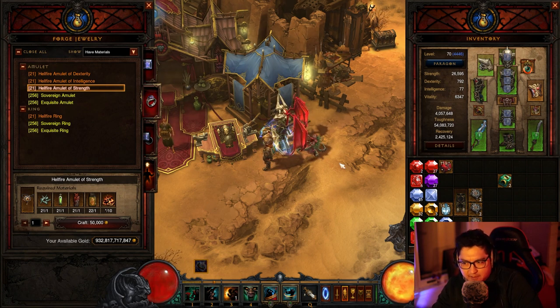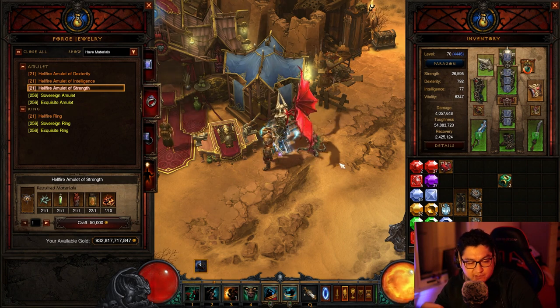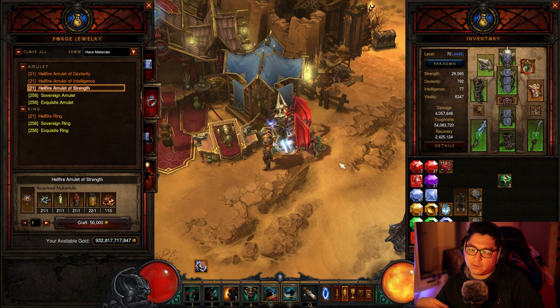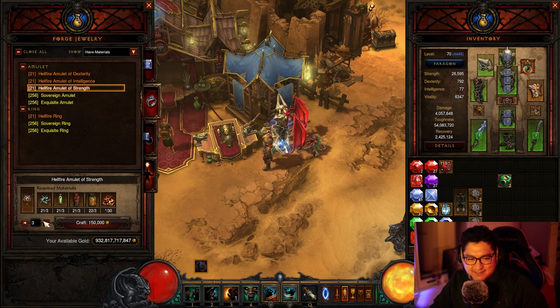To get an Ancient Hellfire Amulet — to have it drop ancient — I think it's a 10% chance, so you're probably on average going to have to make about 10 of these. Knowing my luck it's gonna be like 20 or 30, but whatever. Let's make 10 and see if we actually get one.